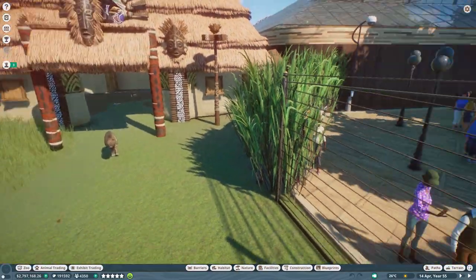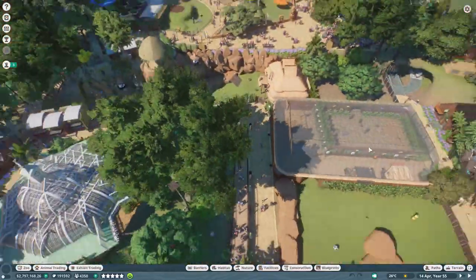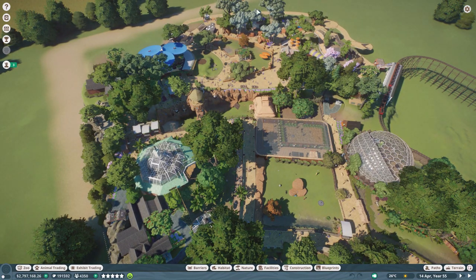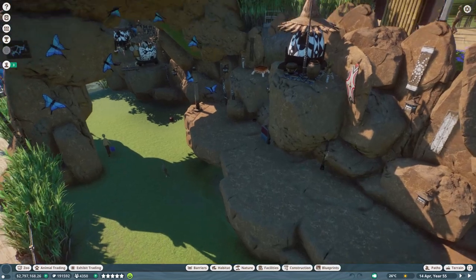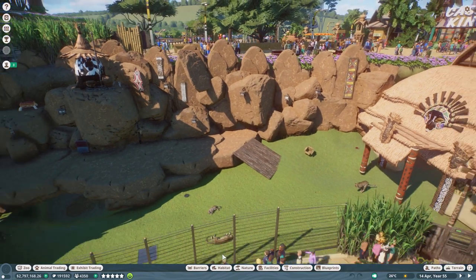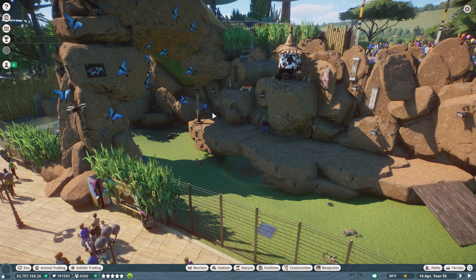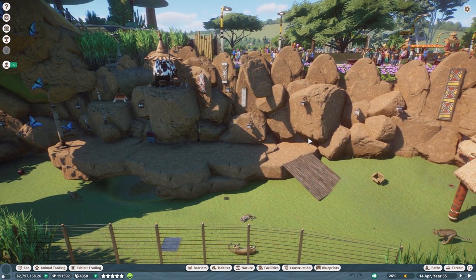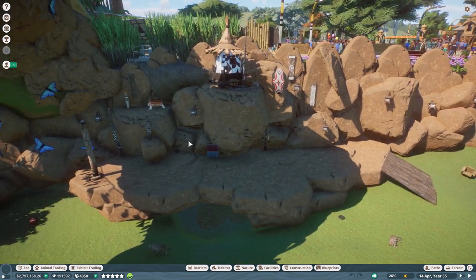I built that bonobo indoor area in sandbox then copied and pasted it in. I find building in sandbox gives you more space to think and plan things. Now onto zone C — that's everything for zone B. This is the cheetah enclosure with this nice long cheetah run. I had a bit of space and thought it would make a nice cheetah area — this is sort of Cheetah Valley.